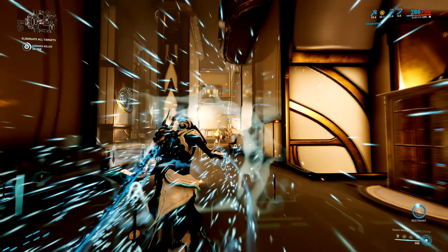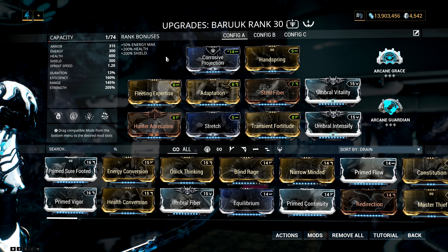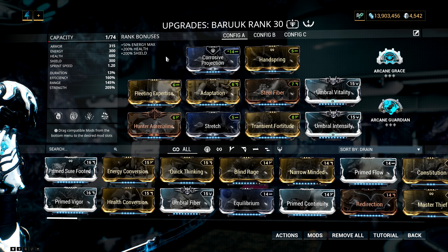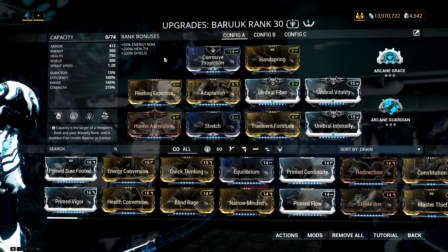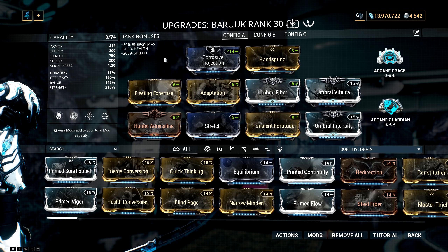The reason I chose Baruch was pretty straightforward. This is the build that I absolutely love and used to run on Baruch, and you can see it's just a direct upgrade. If I can take out Steel Fiber and put in Umbra Fiber, I get more armor, more health, and more strength — specifically nearly 100 more armor, 150 health, and 10% extra strength, which is pretty big for this setup.